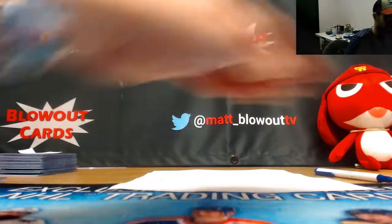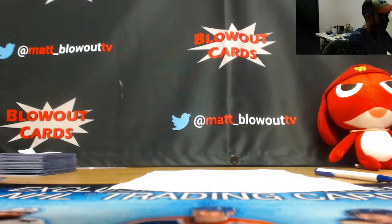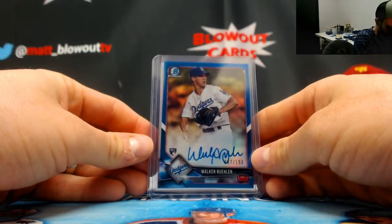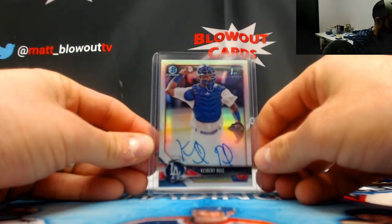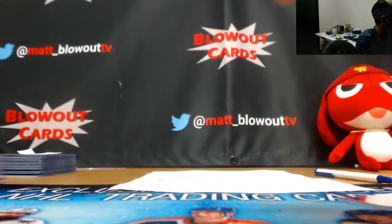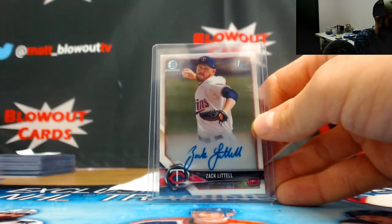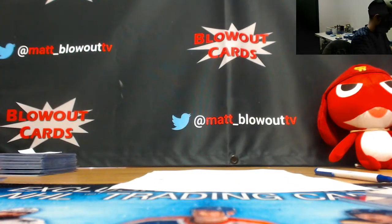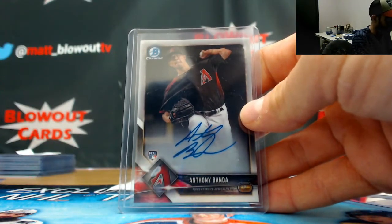All right, next up is NASA — Dodgers, Twins, D-backs. Dodgers hits, two pretty good autos here: Bueller rookie auto to 150, and then the Ruiz refractor autograph. The Twins had one autograph, Zach Littell. And Diamondbacks also had one autograph, Anthony Banda, rookie.